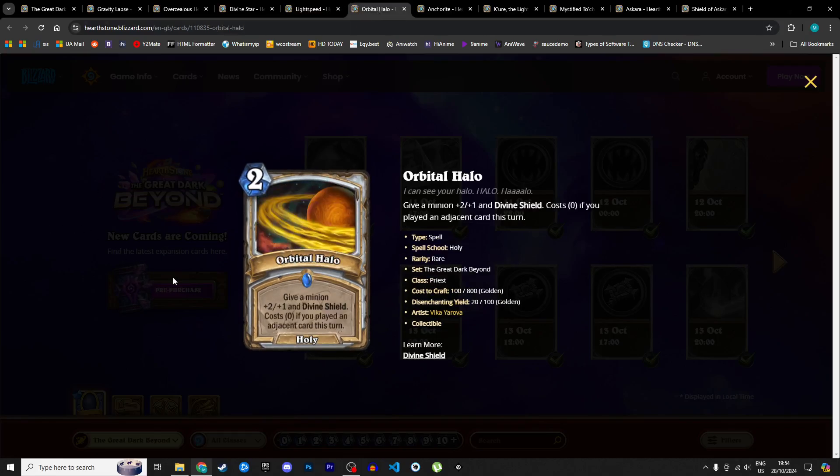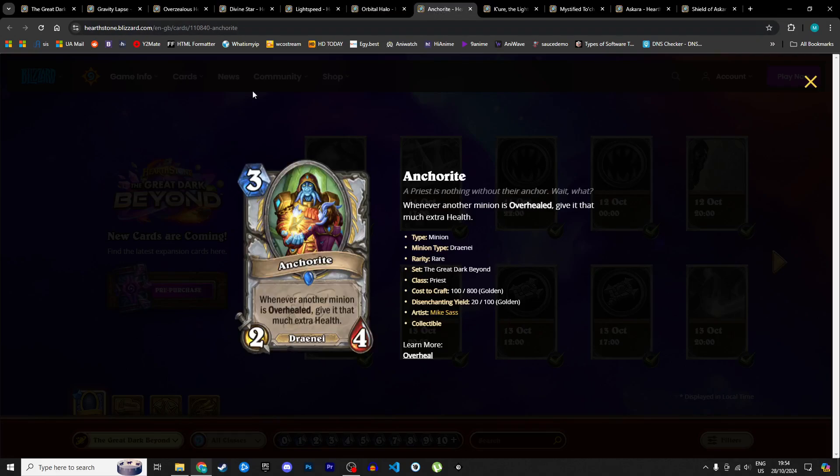Next is Orbital Halo, a 2 mana holy spell: give a minion +2/+1 and divine shield, costing zero if you played an adjacent card this turn. You're getting the same total stats as Light Speed but in reverse — plus two attack, plus one health — and you're also giving divine shield to protect the minion. The potential to play it for zero mana is easy if you don't have a high curve. I'm giving it 3 stars in Standard and 2 in Wild.